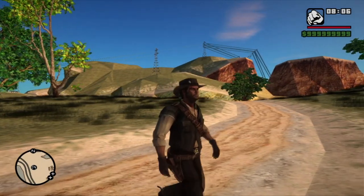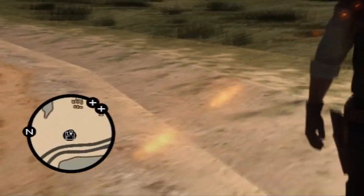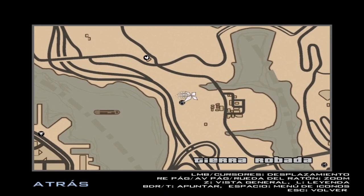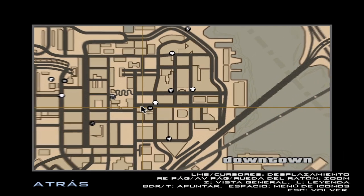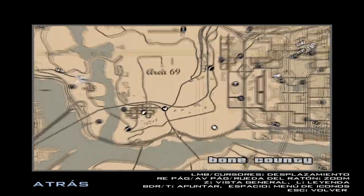Como vieron al inicio del video, otro buen mod que incluí en este pack es el mapa e íconos del Red Dead. La verdad que los que hicieron este mod se la sacaron, porque estoy flipando con lo bien hecho que está. Tanto los íconos como la tipografía de los lugares en el mapa son los del Red Dead 2, y de verdad creo que este mapa es de los mejores que hay.